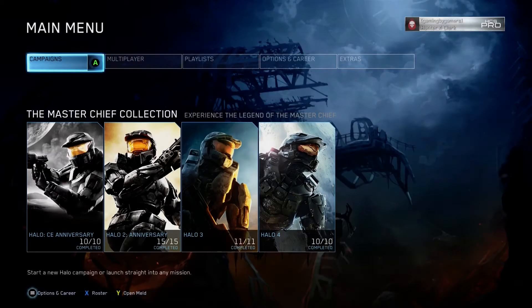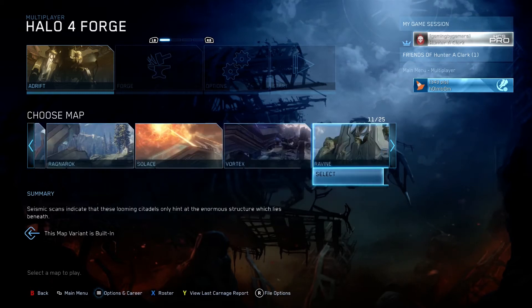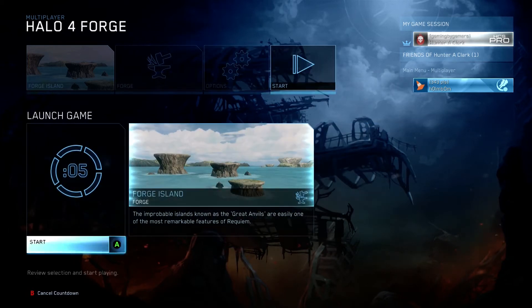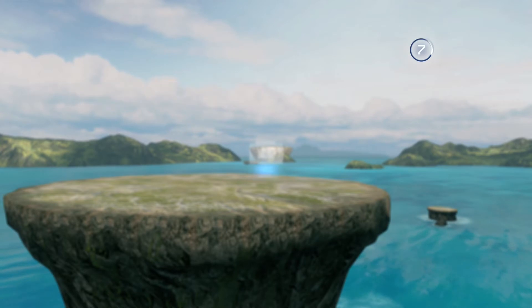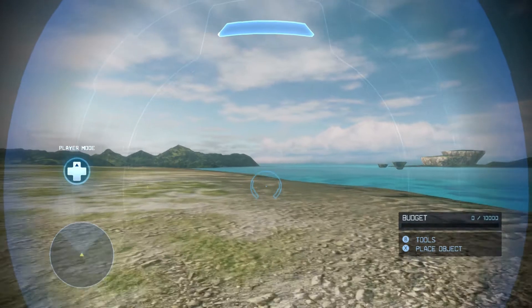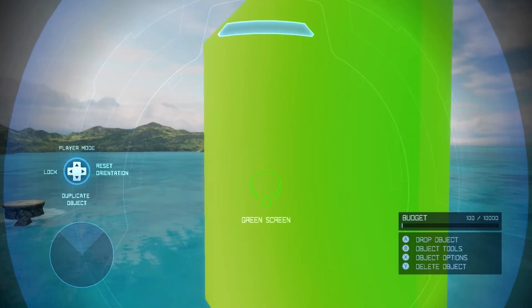Step number one: make the green screen. First thing you're gonna do is load up Halo, go to Multiplayer, go to Forge Halo 4, and then scroll all the way down till you get to Forge Island. All the rest of the settings can be default, it does not matter. Start up your game. Now we're here — fly out and go into the Forge menu, pick green screen which is under Scenery and then Forge Island.